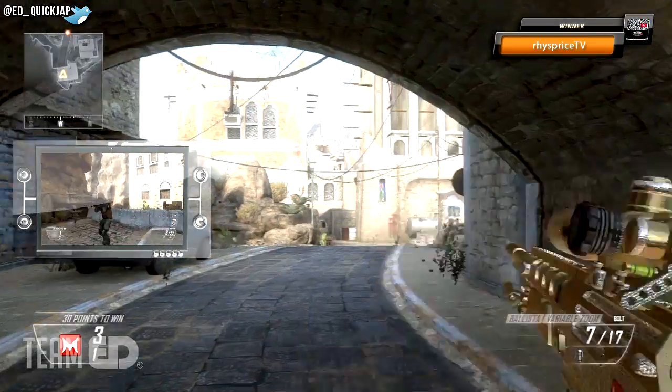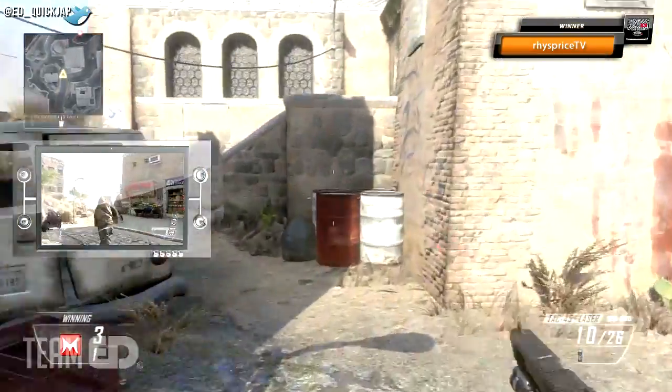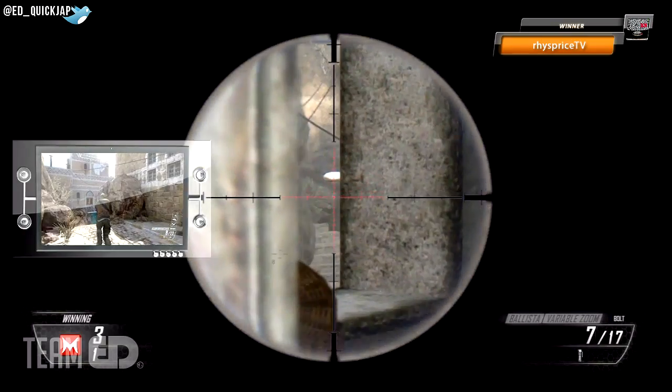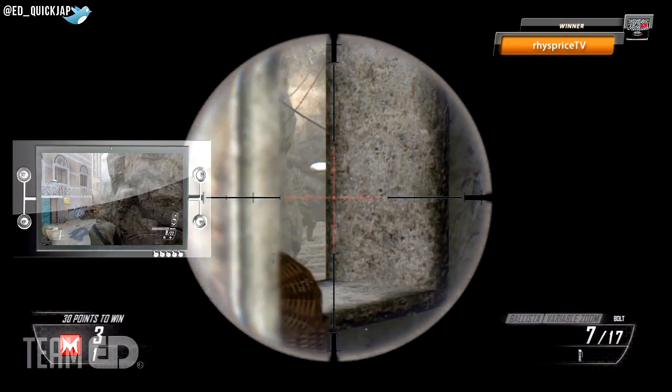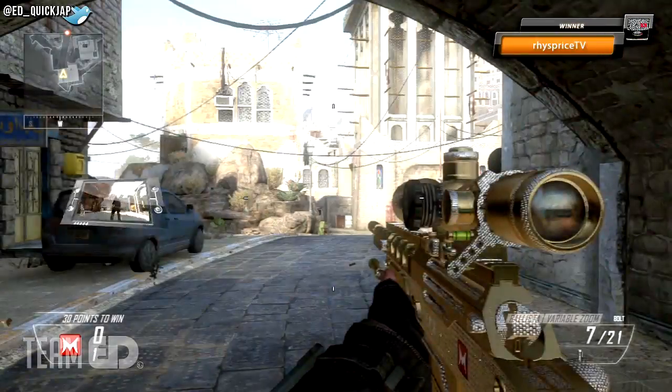We're going to start on the attack inside spawn — that's if you're playing Search and Destroy, Demolition, or wherever a flag would be in Domination. This first spot is almost a guaranteed kill if you're playing Domination but works in any game type. You just need to jump onto the barrels, then onto this wall, and you can see the stairway through the window where the enemy funnels through after capping the C flag.